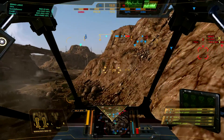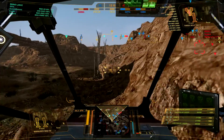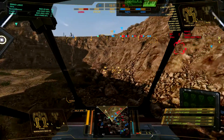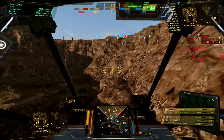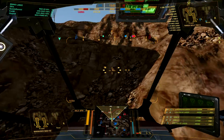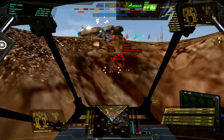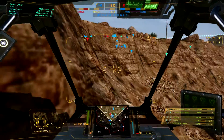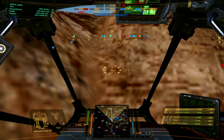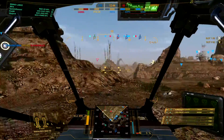I decided to fall back because I wasn't actually sure how many mechs were there. I didn't know and didn't want to risk it. However, this side is falling rapidly, so this is where I go. Except I fail — as you can see, the jump jets are failing me here. I didn't have enough jump jet power. So wait a couple of seconds, try again with full jump power — and get up there.